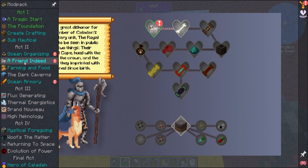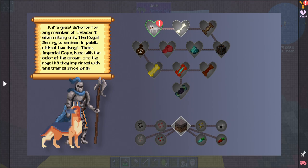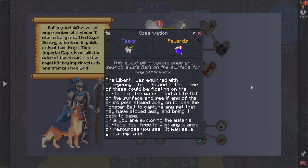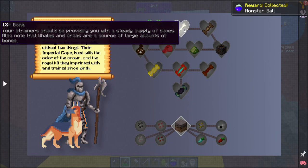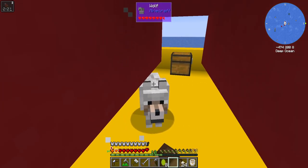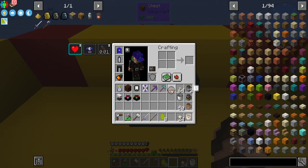Okay, hold on a second. 'A Friend Indeed' - it is a great dishonor for any member of Caledan's elite military unit, the Royal Sentry, to be seen in public without two things: their Imperial cape hewed with the color of the crown, and the Royal Canine they imprinted with and trained since birth. This quest completes once you search a life raft on the surface for any survivors. Find a life raft, capture any pet that stowed away using the monster ball, and bring it back to base. So - pupper, get in the ball. There we go! It worked. I has a wolf in there.